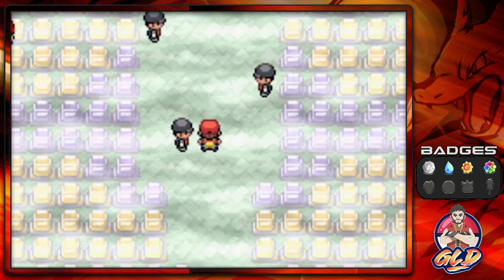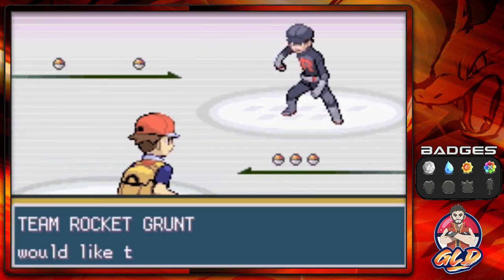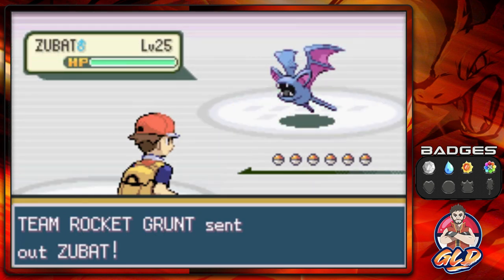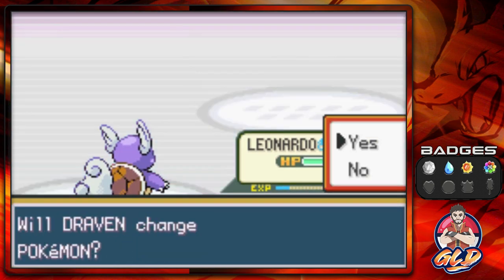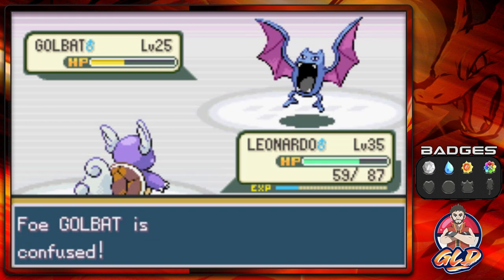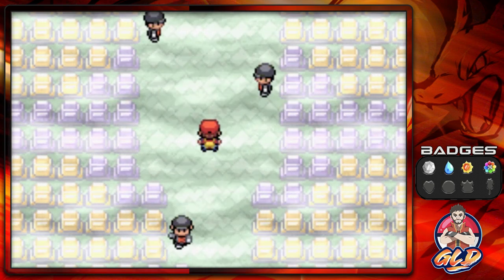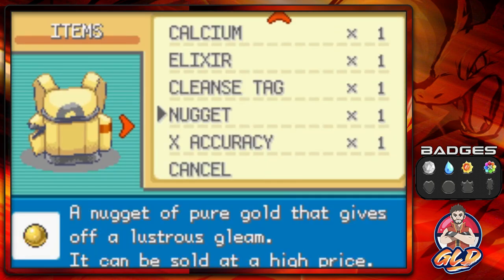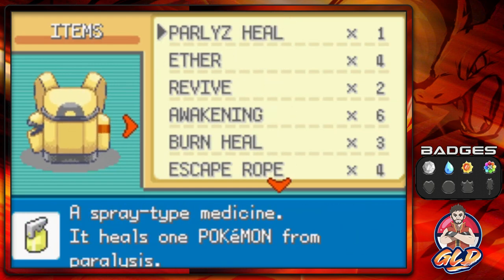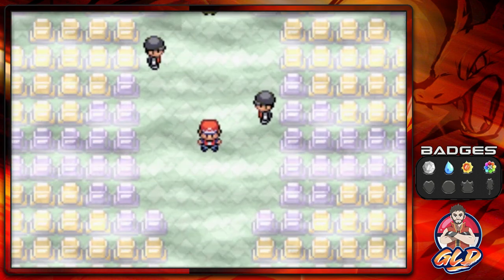We have to defeat these grunts — let's go ahead and take on all of them. We'll speed it up since they have similar Pokemon and we're using Leonardo throughout. There's a Golbat and it gives up. We don't have anything to heal our Pokemon so I'll be right back — and we're back, healed up and ready to go. Two more trainers — what's the worst that could happen?